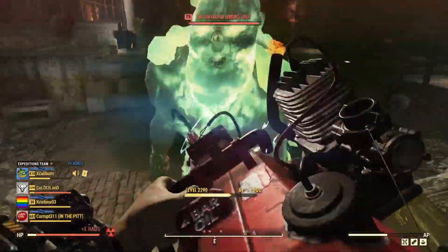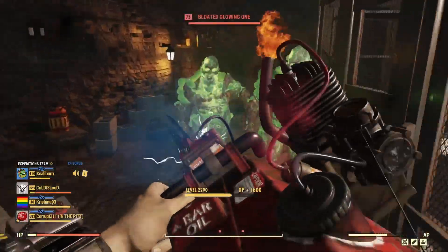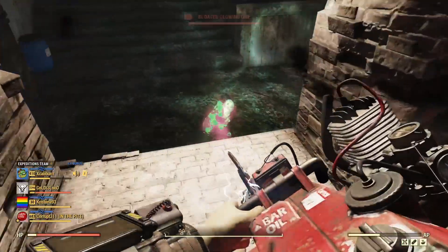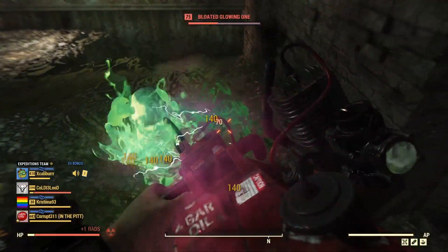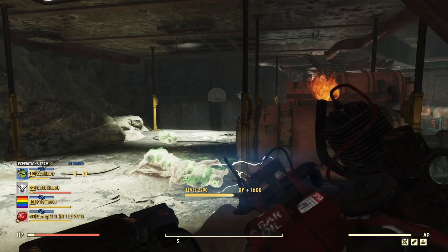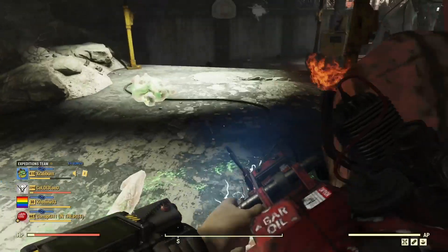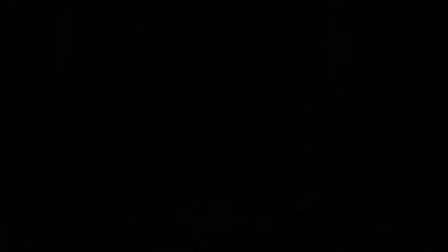This is all from nuking one spot, which is really nice. Up until recently I didn't even really know that all these places existed with the glowing ghouls — I thought this was patched a while ago. You can go to the burrows, the penitentiary, and I think the best place is going to be the capital building.